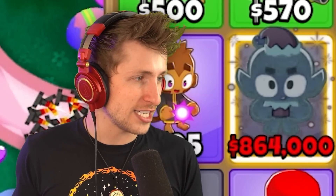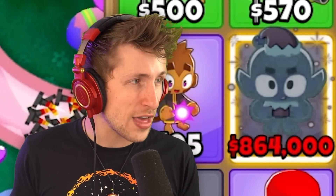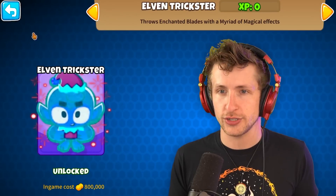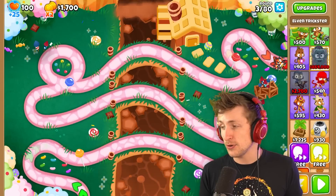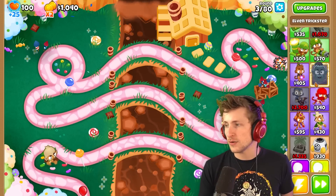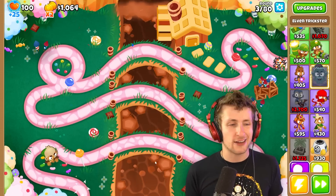Alright, there it is — the Elven Trickster, $864,000. It throws enchanted blades with a maraud of magical effects. That's pretty expensive though, so we're going to need to have a lot of Magic Monkeys. As you can see right now it has no cost — we're not allowed to buy it.